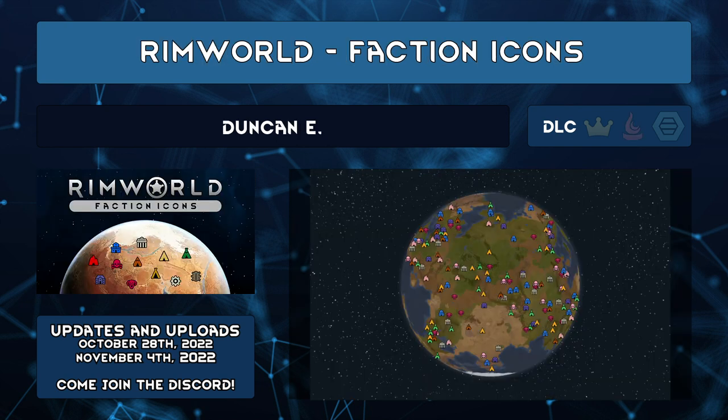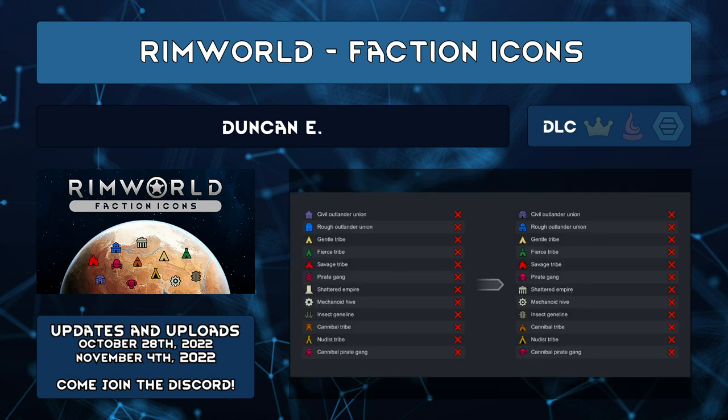RimWorld Faction Icons by Duncan E redesigns the icons for each of the vanilla factions, including the newest Biotech additions. Now each faction looks more unique and adds some nice detail.